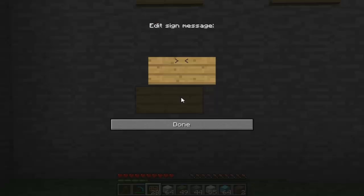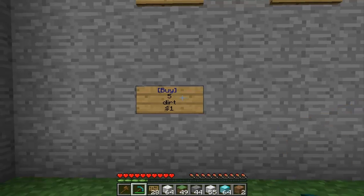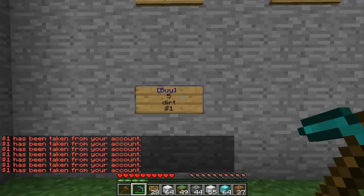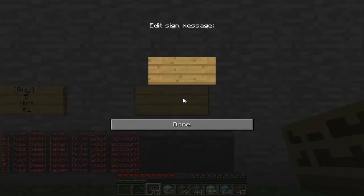The next sign is the Buy sign. Type 'buy', the second line is the quantity — so how much of whatever you're buying, for example five. Next line is the item or item ID, so 'dirt'. The last line is the cost, so one dollar. When you right-click on it, you get the dirt in your inventory — that's the buy sign.